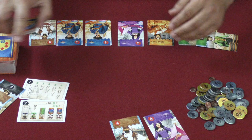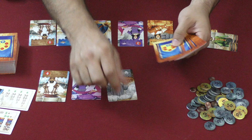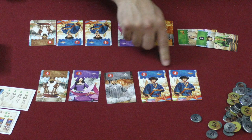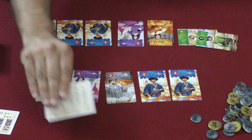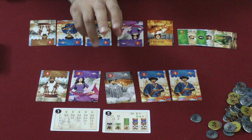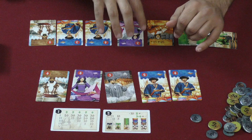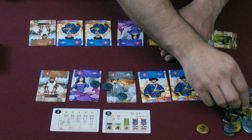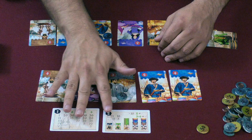Let's say I'm scoring comparing two players. We compare ship values first: they've got a total of 17, and I have 14. In a four-player game, if they're first and I'm second and the other players are lower, they get 30 coins, I get 20 for second place, third place gets 10, and fourth place gets nothing. That's according to the scoring on the player aid.